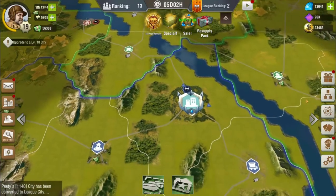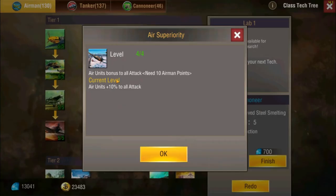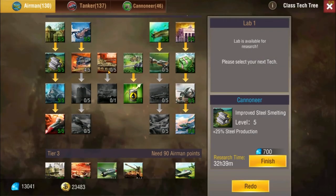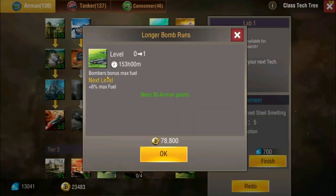Moving into the game, looking at airmen: you get air units bonus to attack air units, plus 10% to all attack, and plus 20% speed — which is why these things are really good. Looking at the tech tree, you get bombers max fuel plus 30% if you upgrade into that branch.